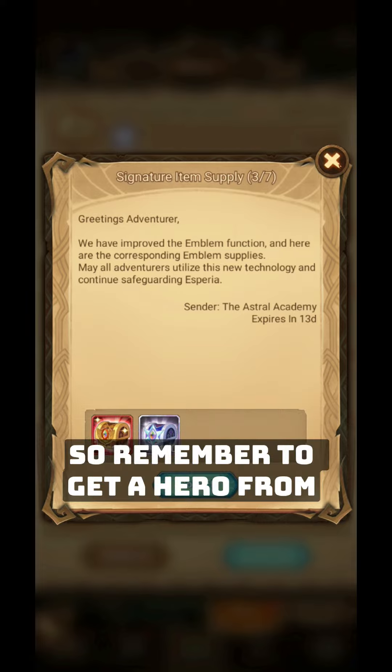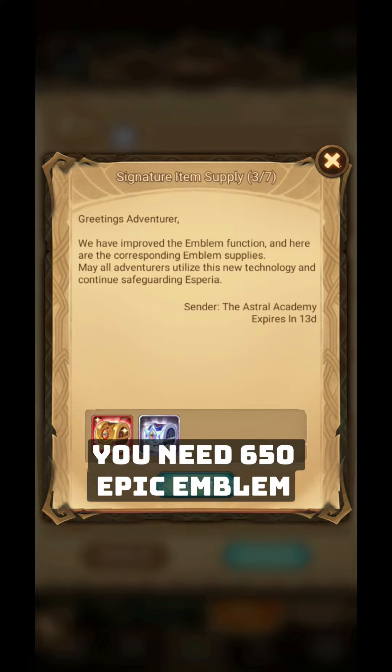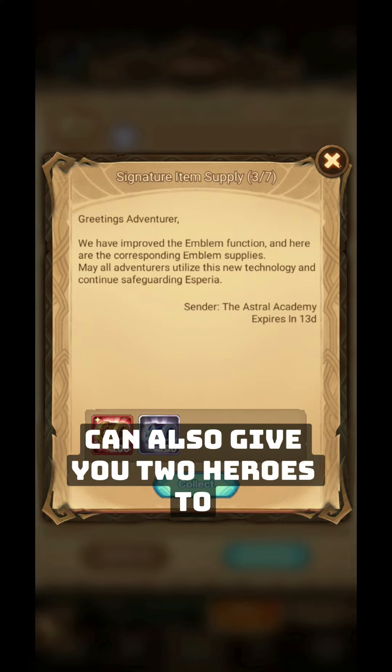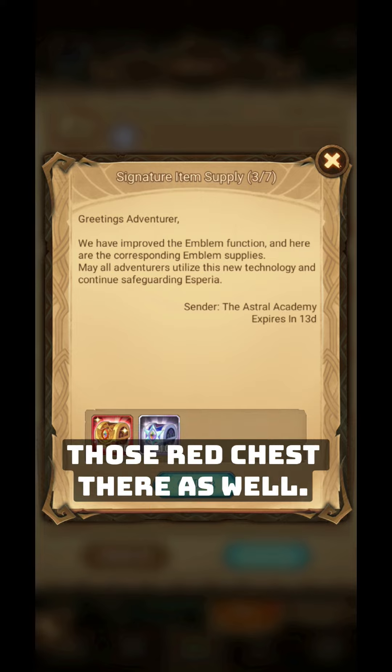So remember, to get a hero from plus 30 to plus 40 signature item, you need 650 epic emblem chests, so this can give you one hero to plus 40 with the epic emblems. It can also give you two heroes to plus 30 signature item with those red chests there as well.